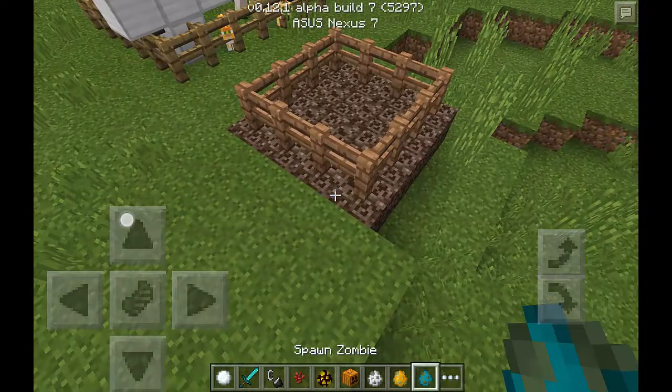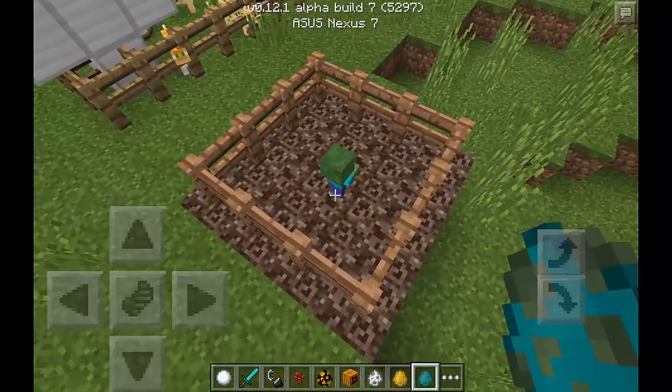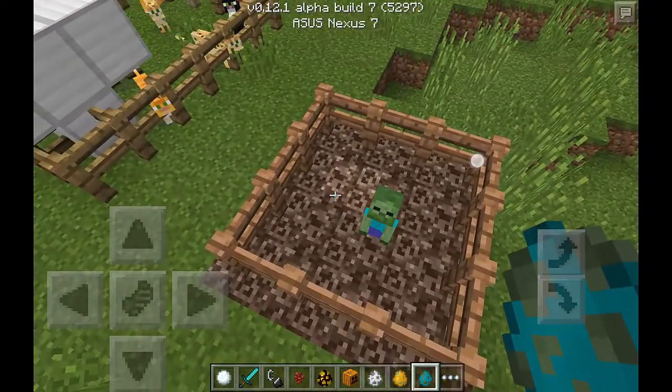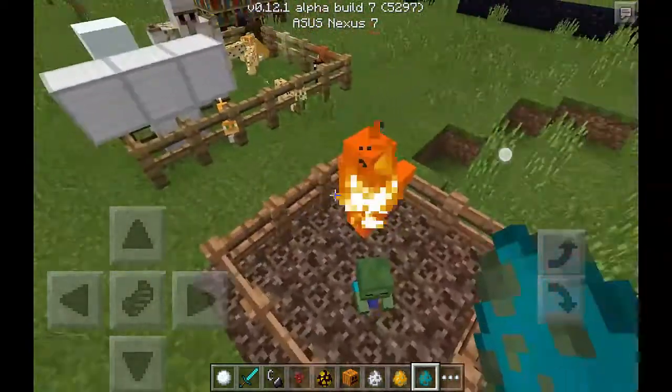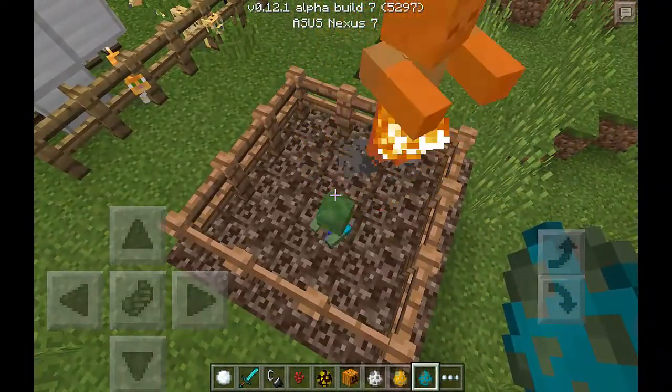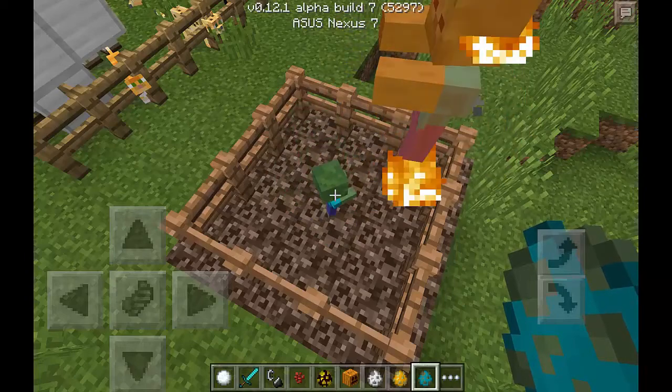First of all, zombies are supposed to — when they're put on soul sand, they don't burn. Except with the bigger zombies, it's a glitch that they're getting burned. It's just a glitch with all zombies; it's just that little zombies never get burned.